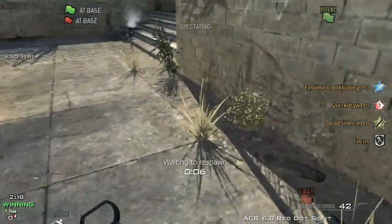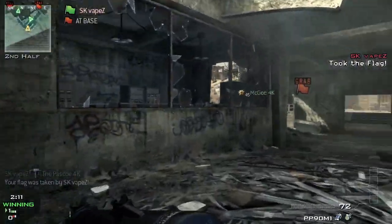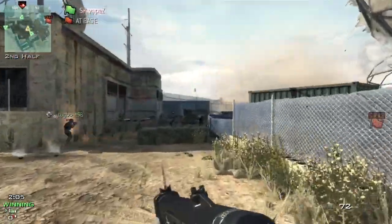My teammates are in a good position to try and stop this push. It looks like we're going to spawn at the bunker, but my teammate is going to try and give me a good spawn — it didn't work out that time. It doesn't always work out when you throw the nade on the spawn, but a lot of the time it does.